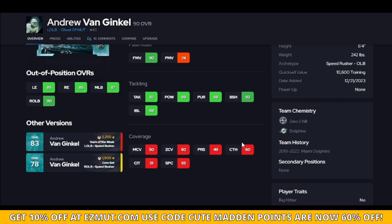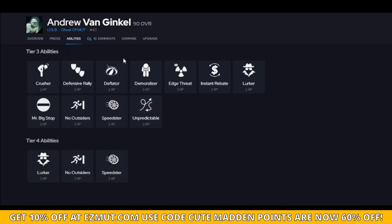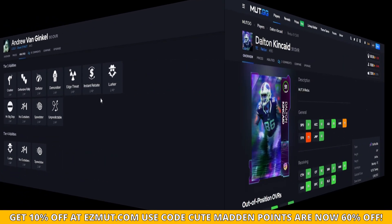Blocks at over 90 means he's gonna help get off those blockers and get that running back down. As for abilities, none of them are worth it — do not waste your AP on his pass rush abilities. Put it on something like pick artist, lurk artist, deep out zone KO — not one of these pass rush abilities.